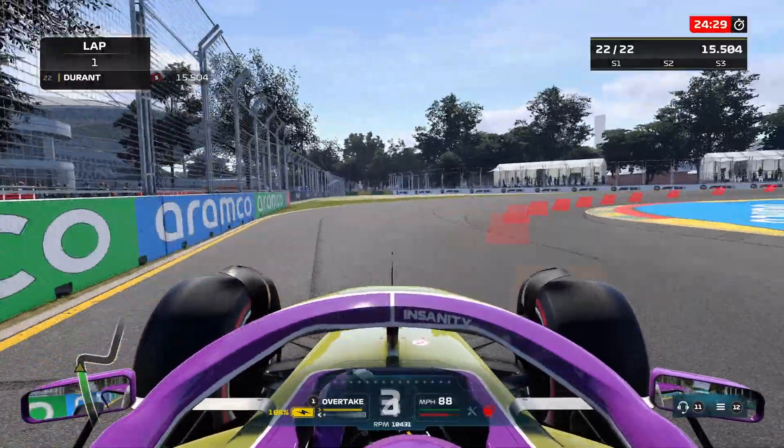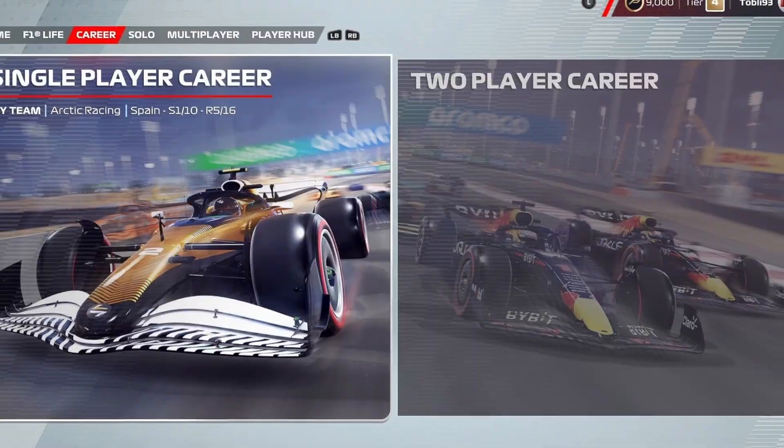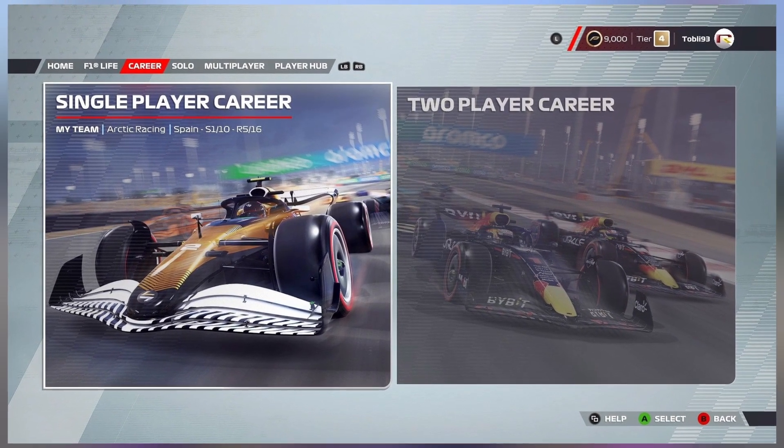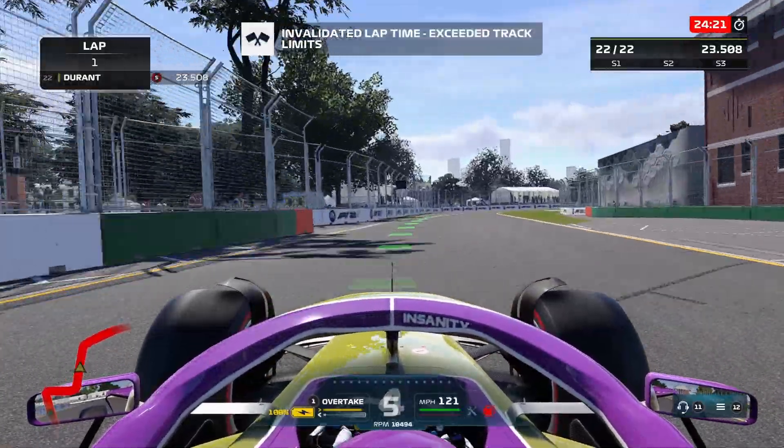The home screen has had a redesign for F1-22, so finding My Team isn't easy. You'll need to go to the Career tab and then select Single Player Career. From there you can select New Career and My Team.